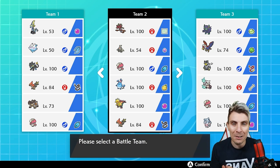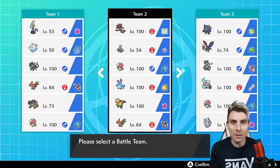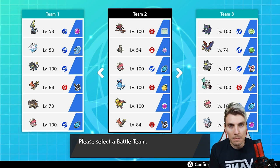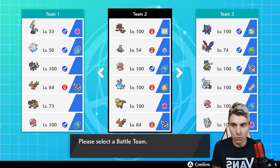As always, the team paste is down in the description below, and there is a Pokepaste down there too. After a couple of games in today's episode I'll throw the rental up for this team, so hopefully if you do try it you enjoy it. Dragapult is one of those Pokémon — it's interesting, isn't it.